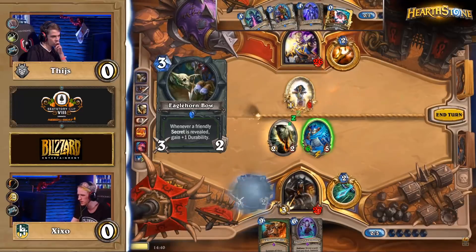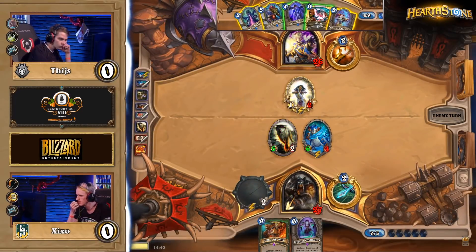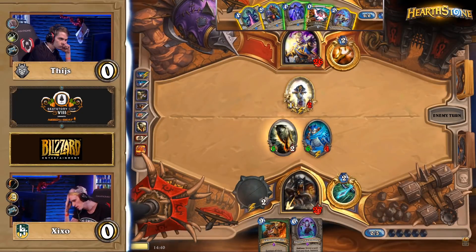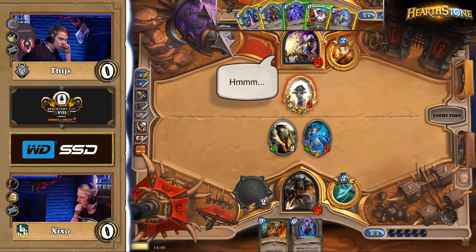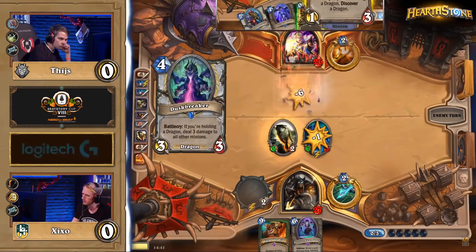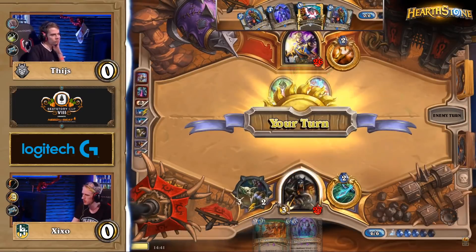With the benefit of hindsight, and having analyzed this play for hours while assembling this video, I think it's fair to say that Zixo made a mistake in attacking into the Northshire Cleric, or at the very least in trading the way he did. But sometimes you need your opponent to make mistakes in order to win the game. What Tice was very smart to recognize was that making any of the standard play-to-the-board dragon plays this turn was not going to put him in a position to win — and the only way to win was to force his opponent to respect a combo he didn't actually have.